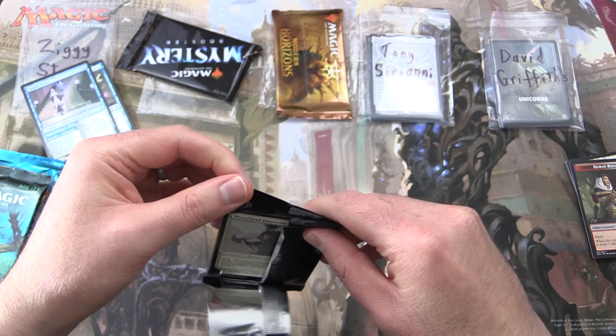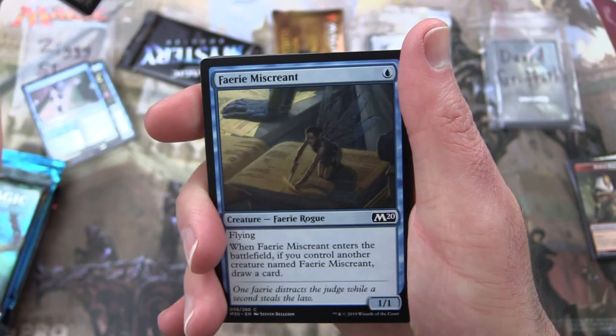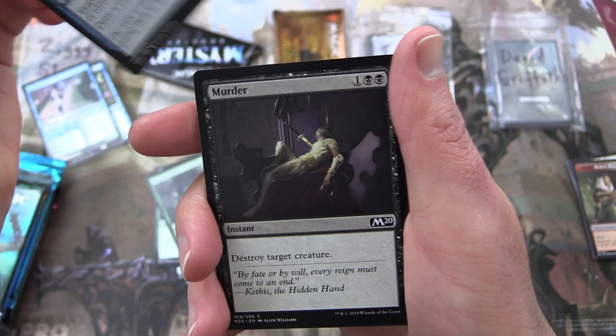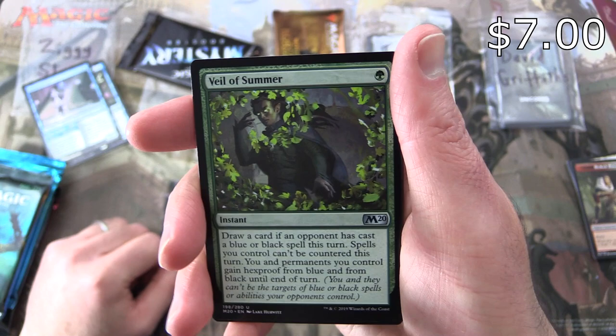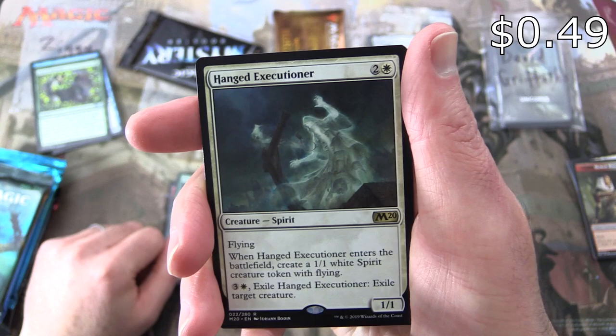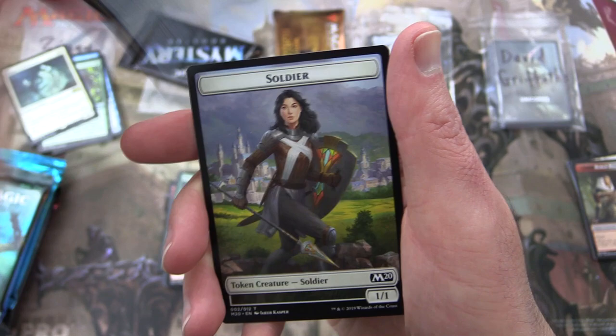Next up, Core 2020. A bunch of this stuff will be cycling out of standard in another month or two. We've got Morlan Inquisitor, Fairy Miscreant, Ripscale Predator, Disenchant, Vorst Claw, Epicure of Blood, Netcaster Spider, Befuddle, Murder, Dawning Angel. Uncommons: Veil of Summer — I think it's still over a buck despite the ban — Flame Sweep, and Overcome. And the rare is Hanged Executioner, Creature Spirit, 1/1 for three with Flying. When it enters the battlefield, create a 1/1 White Spirit Creature Token with Flying. And for three and a white, exile Hanged Executioner to exile a target creature. And a Dismal Backwater and Soldier Token.